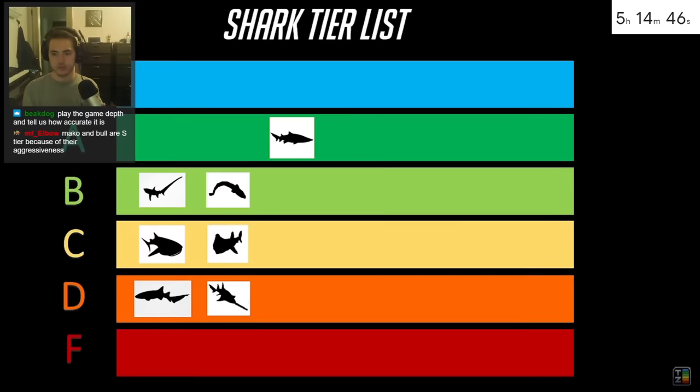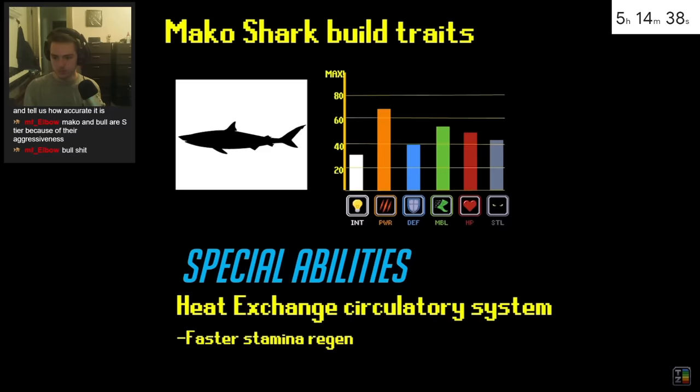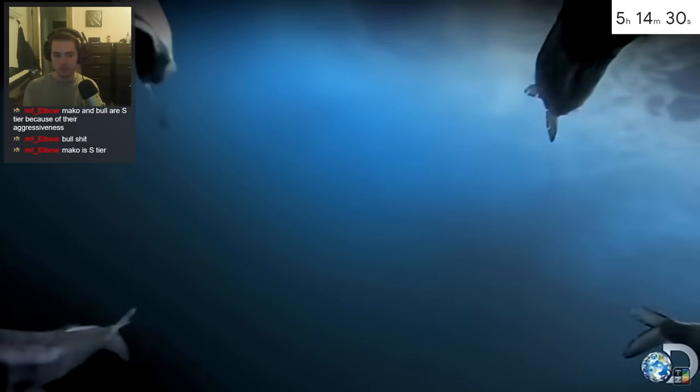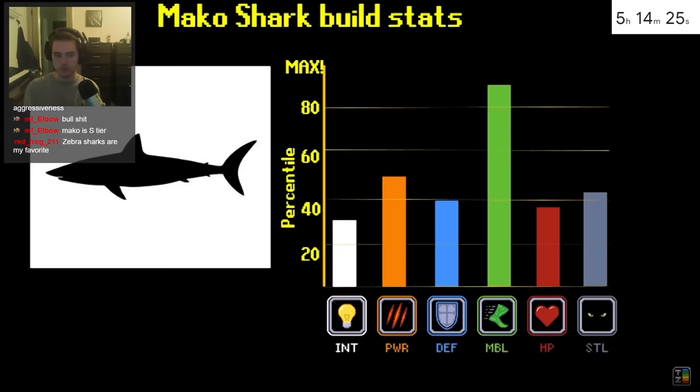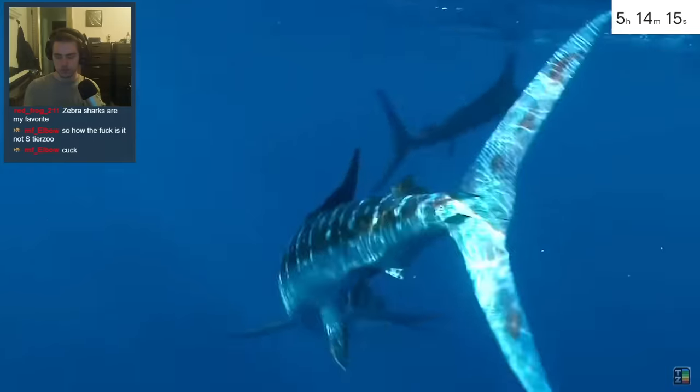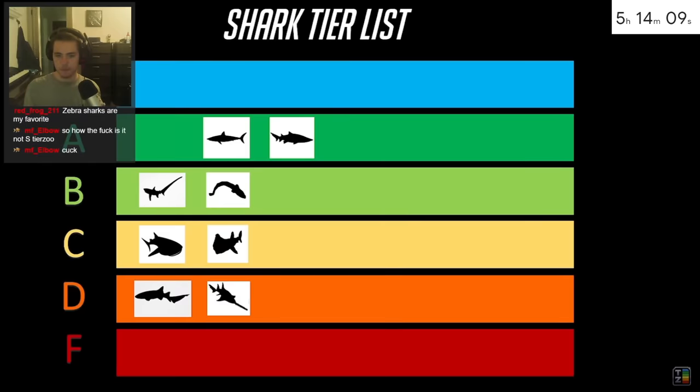On the opposite end of the spectrum we have the mako shark, which has the highest mobility of all sharks and uses this to chase down targets. This play style requires a lot of stamina, so this build opts for warm blood instead of being cold-blooded like most fish. This gives the mako shark fast stamina regeneration, allowing it to keep up a pursuit longer than most other hunters. Since the speed comes at a cost to size, mako players need to be careful not to get too greedy — the swordfish and marlin can be tough matchups.